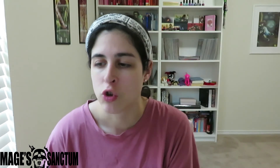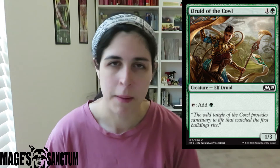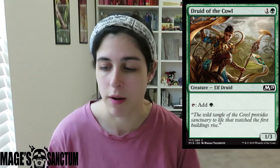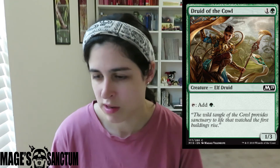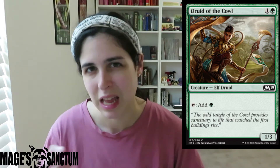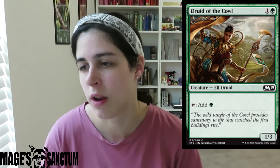Then we have Druid of the Cowl — it's just a mana dork, also common. You're going to see these flying around a ton and it's a 1/3, so it's a little bit harder to kill. Red's got all these kill spells and stuff, but yeah, this card's great.